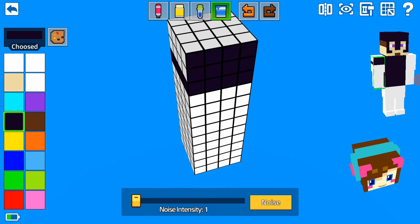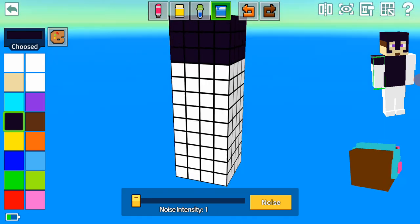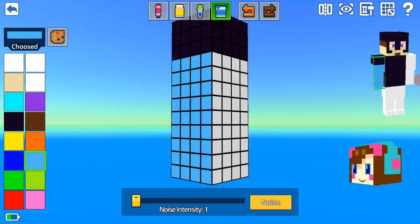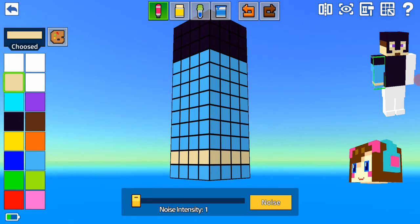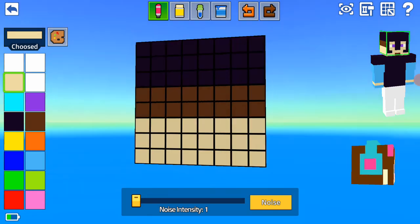I'm gonna just do this, then we're gonna get this — this, this, this and this. Now we're just gonna do this like so. This is just Steve. It's gonna be our Steve, okay, it's gonna be Steve. Now I do that on the other side too, and now let's go on the face again for a second.